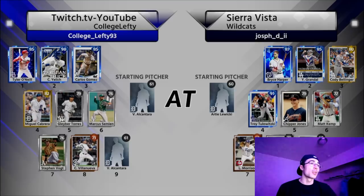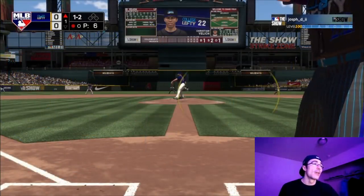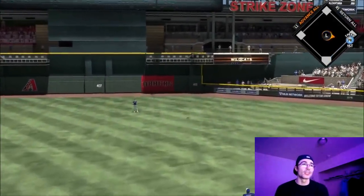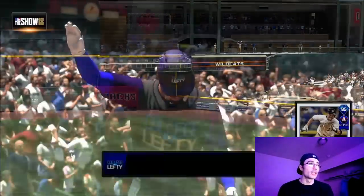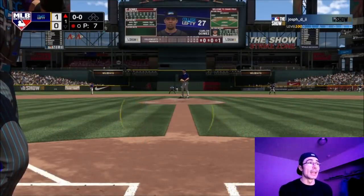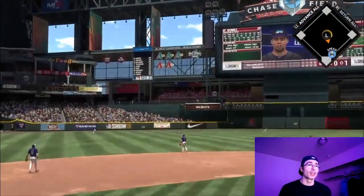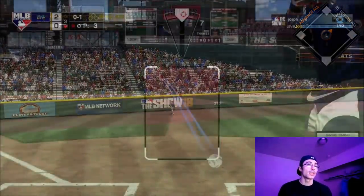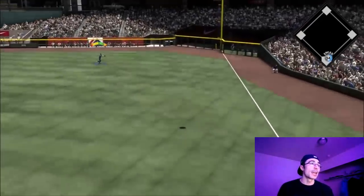The next opponent has a really good squad: Bryce Harper, Yasmani Grandal, Bellinger, Troy Tulowitzki, and an amazing silver Chipper Jones. We're playing at Chase Field in Arizona — my hometown. Christian Yelich sends a solo shot; the opponent left in his common pitcher and I took advantage, hitting the first pitch in the zone on a slider. Then I look for a fastball inside and Carlos Gomez deposits it into left field.